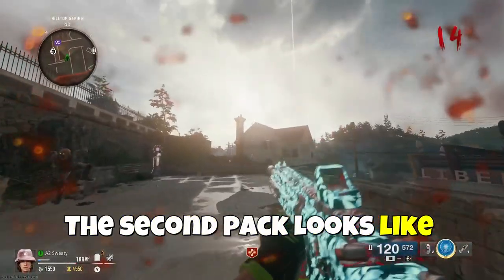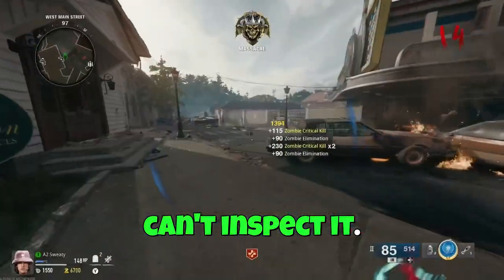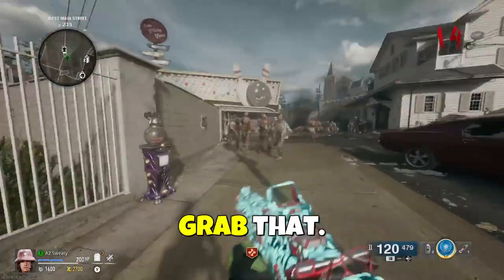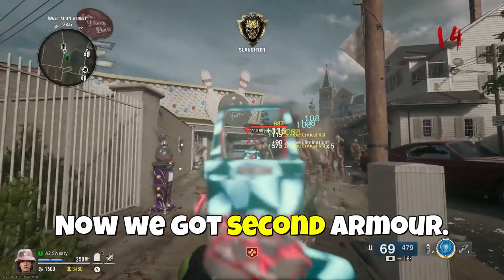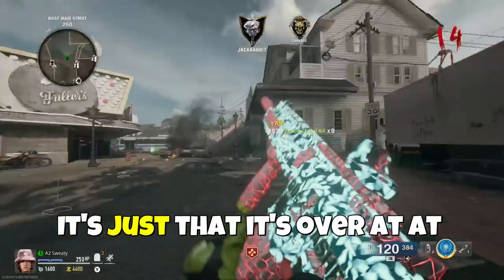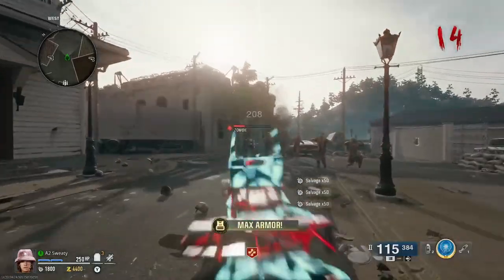The second pack looks like this — looks pretty cool. I'm trying to inspect it but I can't inspect it. Zombies are hitting me hard today. Now that we got second armor, you can also get tier 3 armor — it's just that it's over at the church and it costs like fourteen thousand dollars. It's pretty good, don't get me wrong, but I just don't have enough points for it.